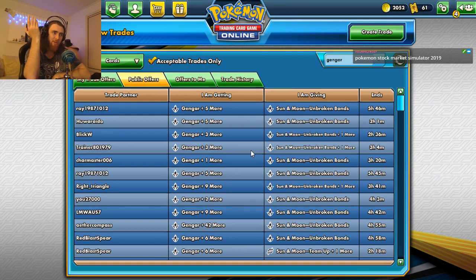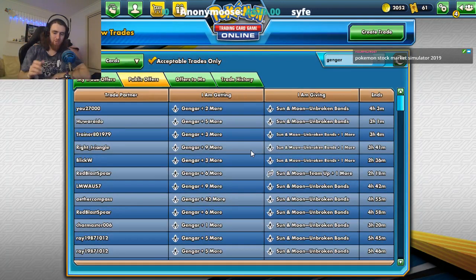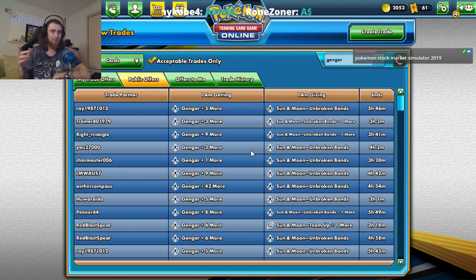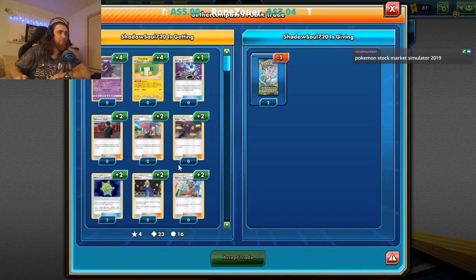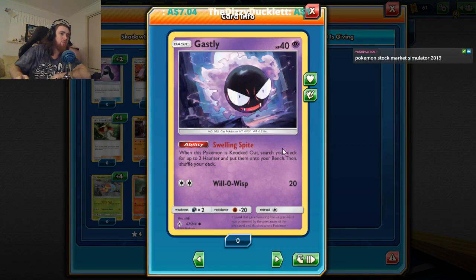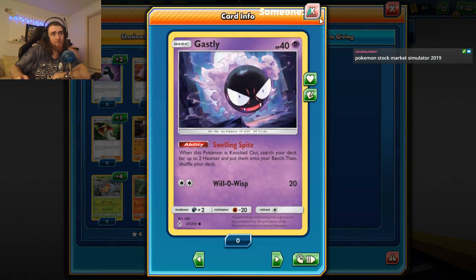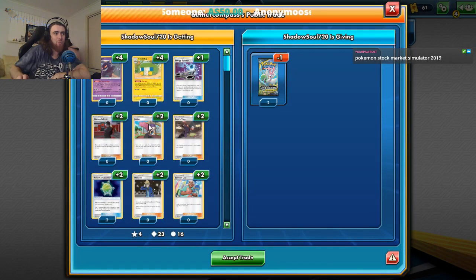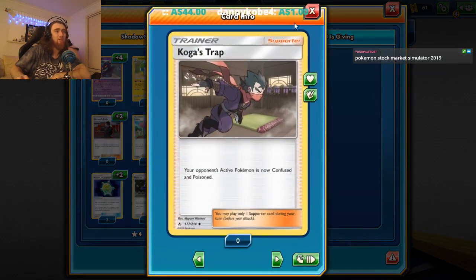This Gengar also has free retreat, costs three energies. Its ability is: when it evolves, you place up to six damage counters on any Pokemon-EX or GX on the field in any way you like. Both of its attacks for three energy do a lot of damage. We do have the Swelling Spite Ghastly — the most important one — so when this Pokemon is knocked out you search your deck for up to two Haunters then put them onto the bench.